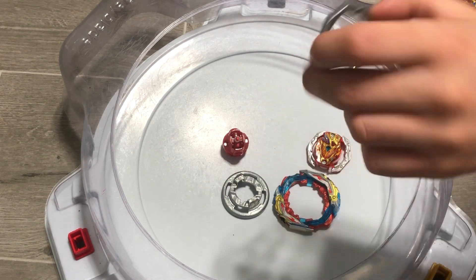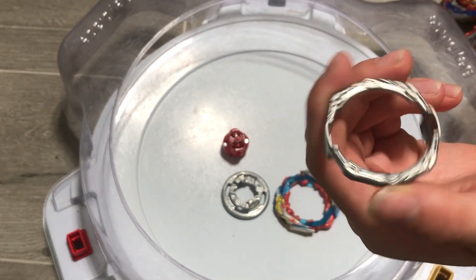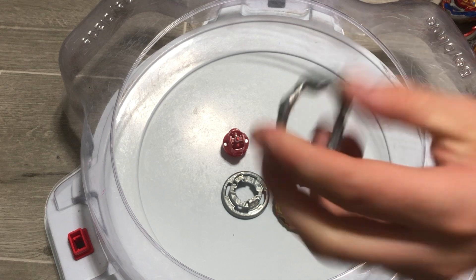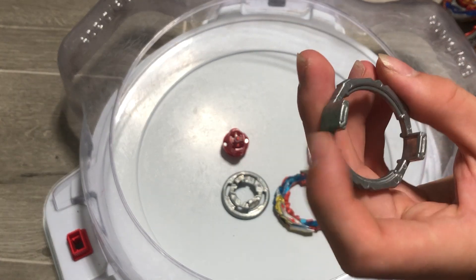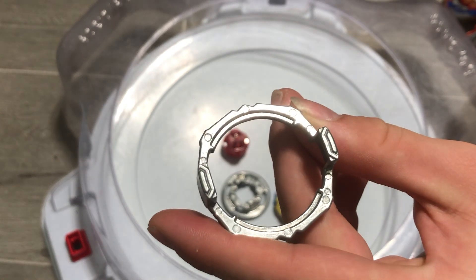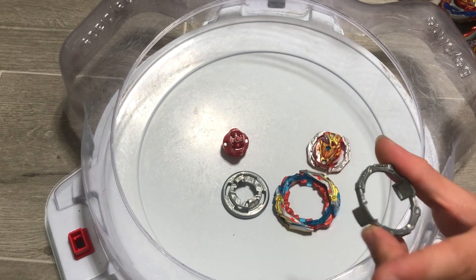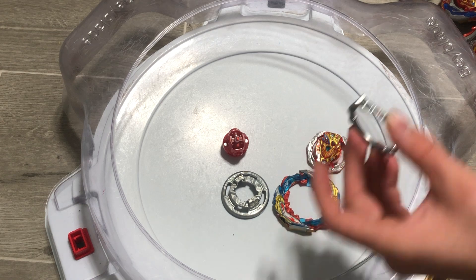Let's start off with the armor, because it's kind of the lesser part of the Bey, which is 4 — a brand new armor, which we don't really see every day. This basically has a little bit of outward weight on it. Really cool part. I like the shape of it, I like the design of it. It's just kind of bland, but I feel like it works well for Achilles.